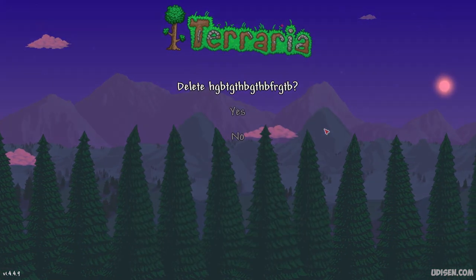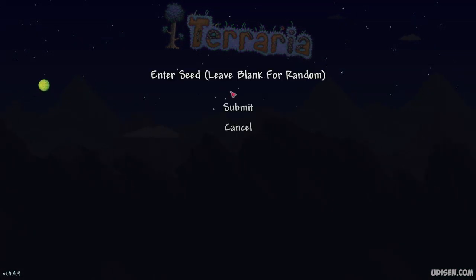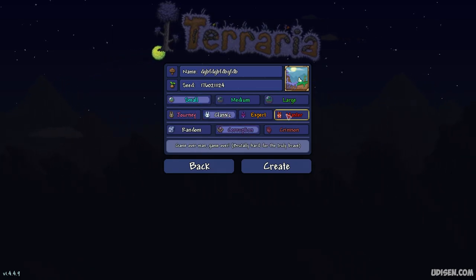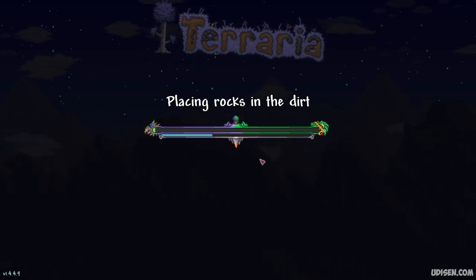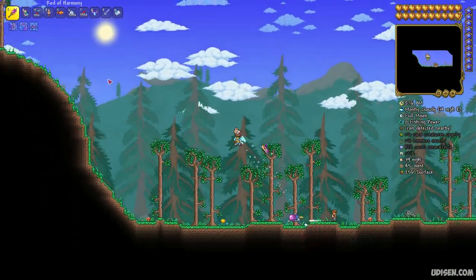Create a new world, delete the old world, create a new world — enter the seed faster. It is a small world, corruption. Any game difficulty — game difficulty doesn't matter here. Enter the world and go all the way to the left.